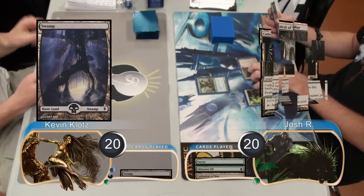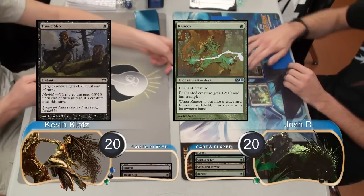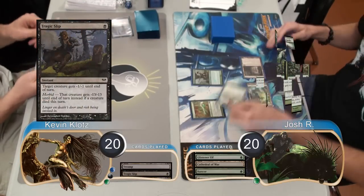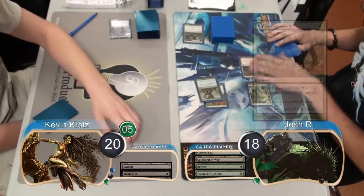Josh then put a Cathedral of War into play tapped and then played a Rancor on his Elf. In response, I used a Tragic Slip on the Elf. However, in response to that, he went down to 18 to use Mutagenic Growth to save it. He then attacked with the Elf, taking me up to 5 Poison Counters.